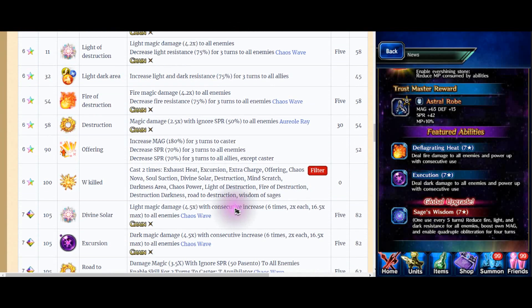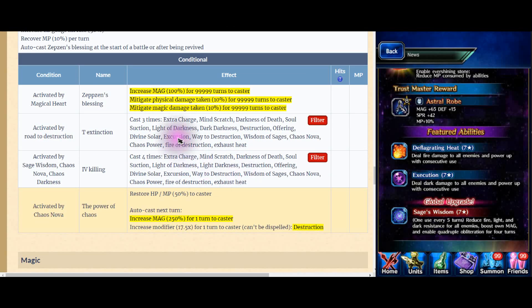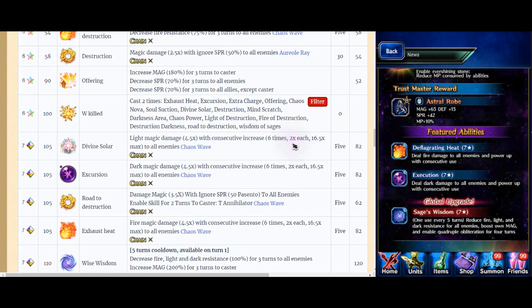Basically, I will skip everything. He has dual cast, triple cast, quad cast - 3 cast, 4 cast. And it's just the same thing as TT. Basically fire damage, 4.5 times multiplied with 6 times, up to 16.5. This is Chaos Wave. And he can do light, dark, and non-element - basically 4 things.